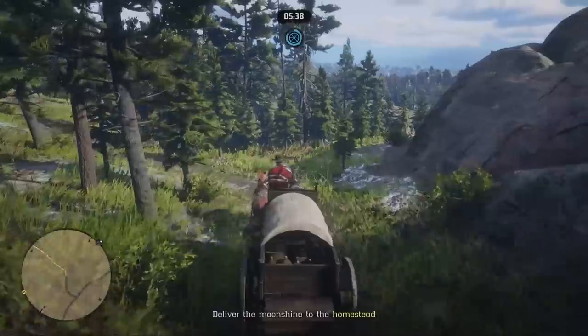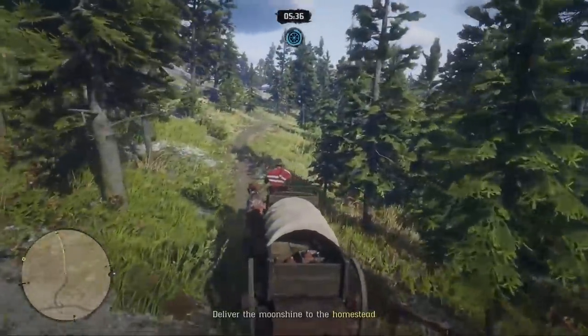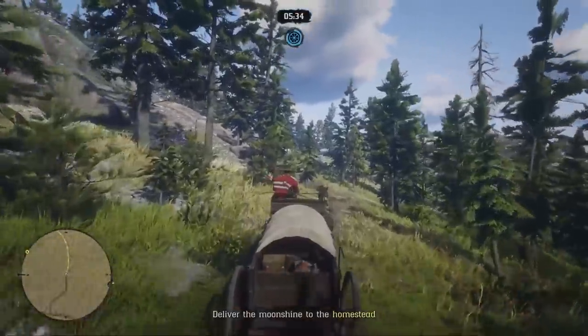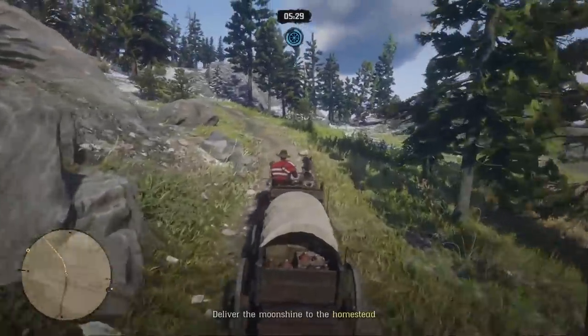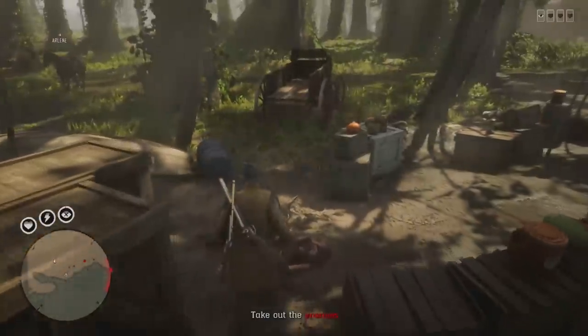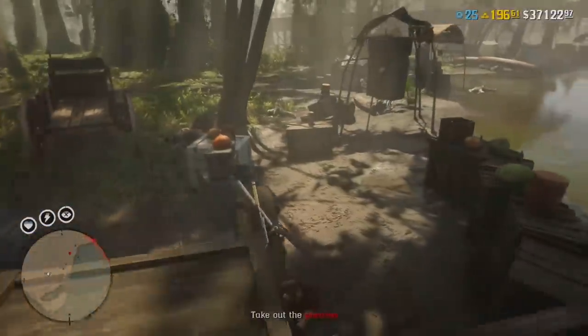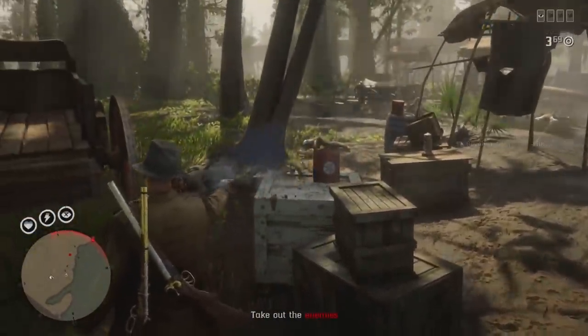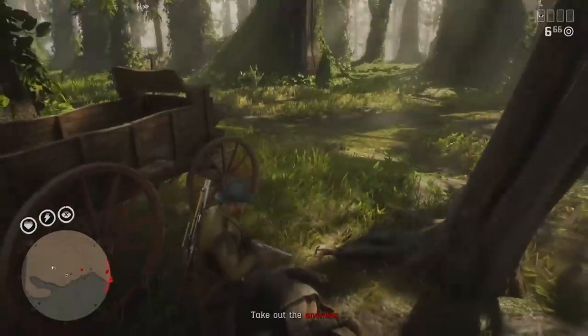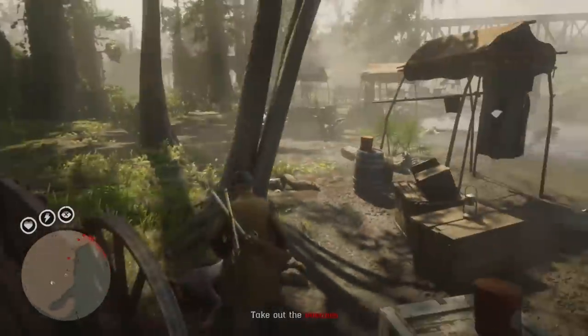For example, I had my first Moonshine shack in the Grizzlies — it's a really awesome location for shining, but I'm constantly selling to Valentine, meaning I have to go through the Cumberland Falls waterfall all the time and always end up losing at least one bottle of Moonshine, even on a perfect run otherwise. So I switched my location to the Bayou, which has smooth trails, and I don't run into any issues at all besides the revenue agents.